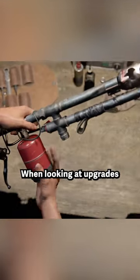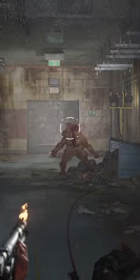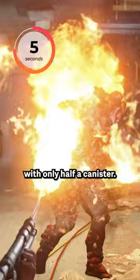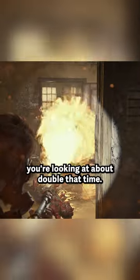When looking at upgrades for your flamethrower, I recommend prioritizing the power upgrade first and foremost. With the power of the weapon fully upgraded, you can take down a bloater in about seven seconds with only half a canister. Without that upgrade, you're looking at about double that time.